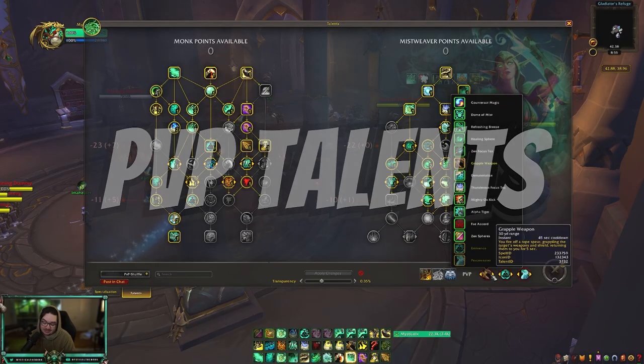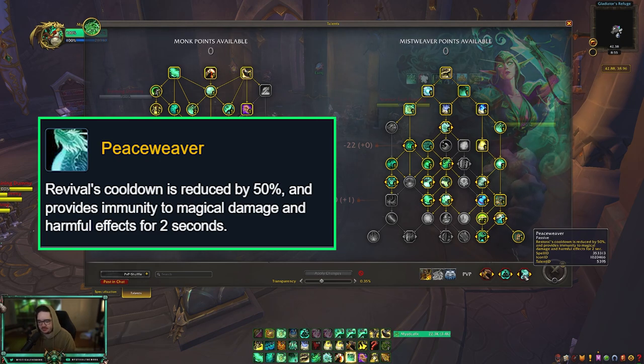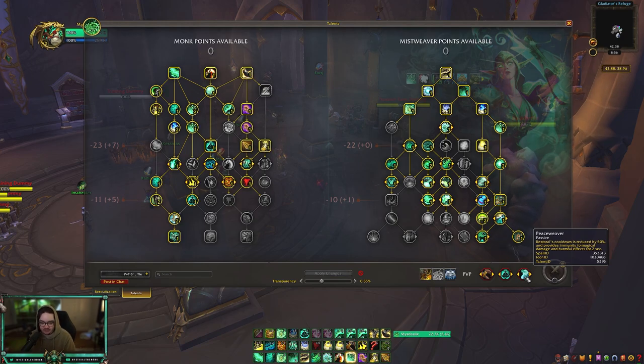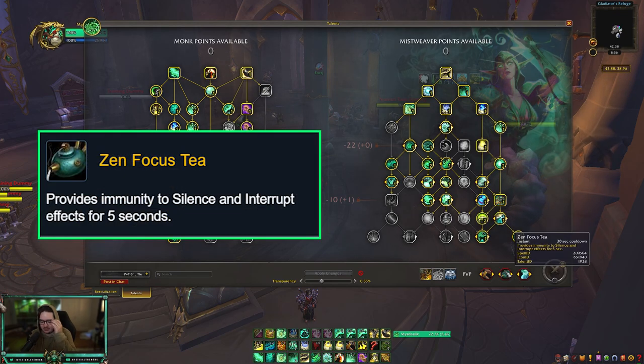As far as PvP talents go, it's not as clean cut as fist weaving — it really depends on what you're facing. I play Peace Weaver pretty much every game. Peace Weaver plus Restoral is an amazing combo: Restoral can be used while stunned, and Peace Weaver makes everyone immune to magic effects, useful for negating CC when you don't have Eminence. I consider Peace Weaver pretty close to mandatory.